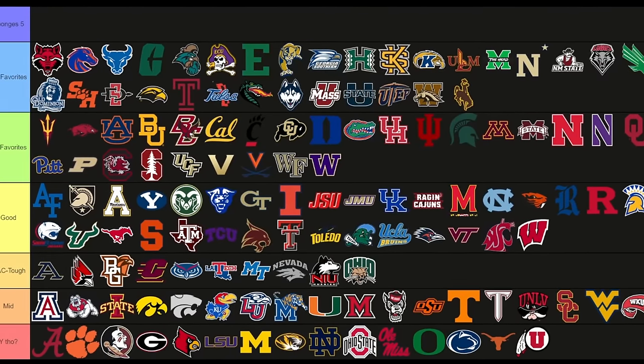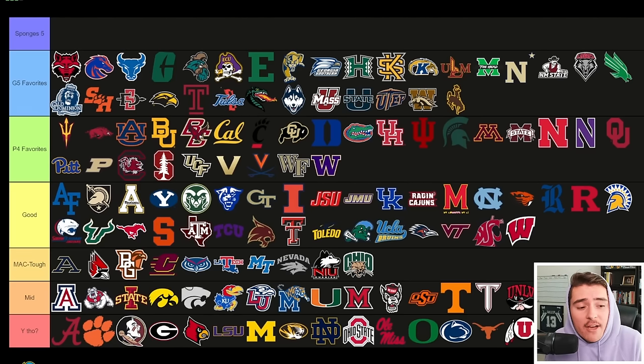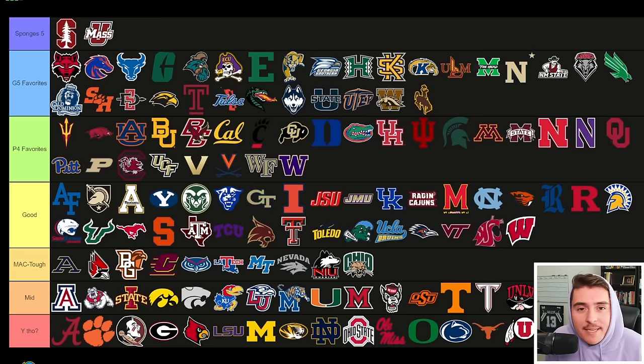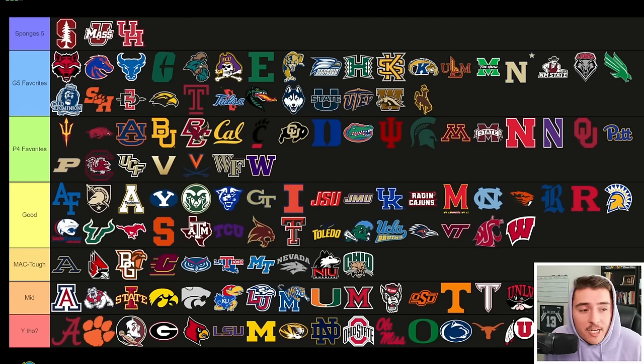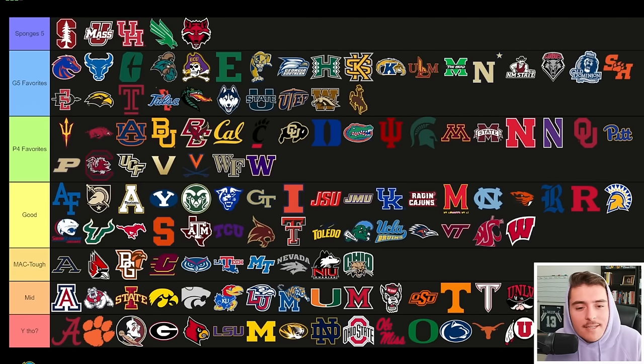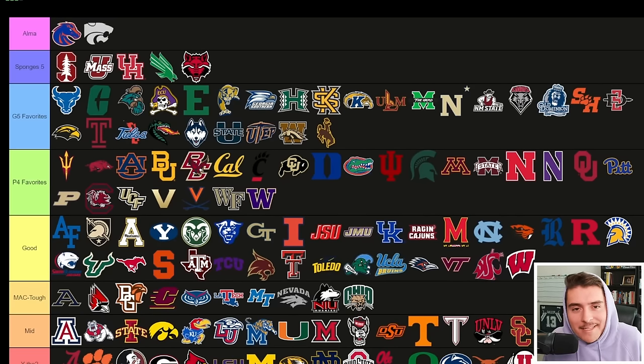Now I'm moving five teams up to my own tier — Sponge's Favorites. With my first pick I'm selecting Stanford as a prime rebuild candidate. Second pick: UMass, a fun independent school to get after. Third pick: Houston — arguably the worst team in the Big 12. Fourth pick: North Texas Mean Green. Fifth pick: Arkansas State to round out the top five. These aren't necessarily the hardest rebuilds — they'd just be the most fun in my opinion, outside of brand-new FBS schools like Kennesaw State and Sam Houston, and of course Boise State and Kansas State where I went to school.